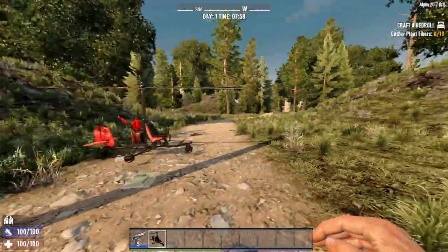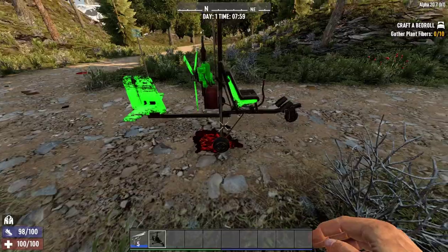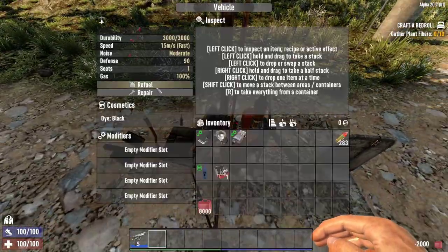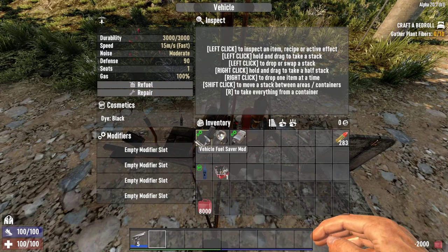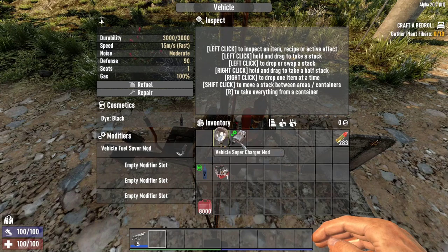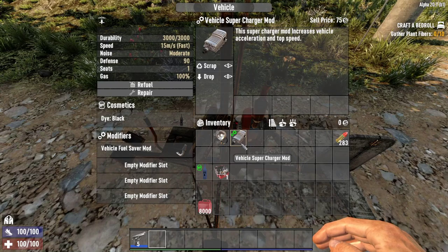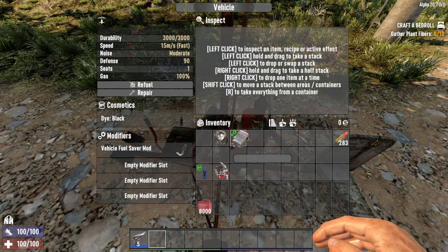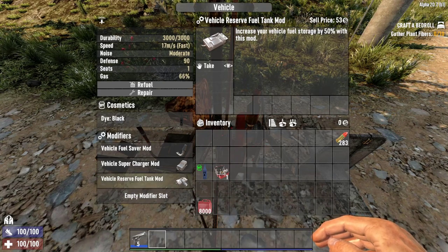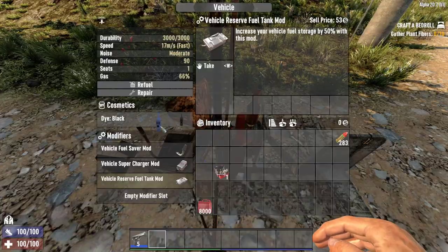Now let's place down this beauty — I'll use this runway here. Let's open the trunk really quick, fuel it up, and I'll add three mods. The vehicle fuel saver mod makes the vehicle consume less fuel. The vehicle supercharger mod increases the top speed and acceleration. And the vehicle reserve fuel tank mod increases fuel storage by 50 percent.